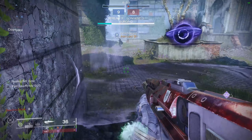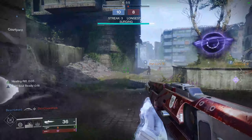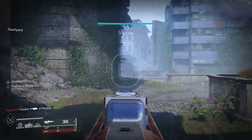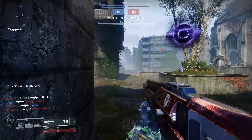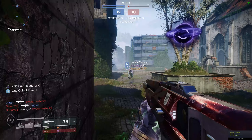Now for PvP, where this weapon absolutely shines, there are a number of different perk and trait combinations you can go for. I highly recommend Hammer Forge Rifling, and either High Caliber Rounds or Ricochet Rounds. I personally like High Caliber Rounds — it does knock your targets back a little bit more.